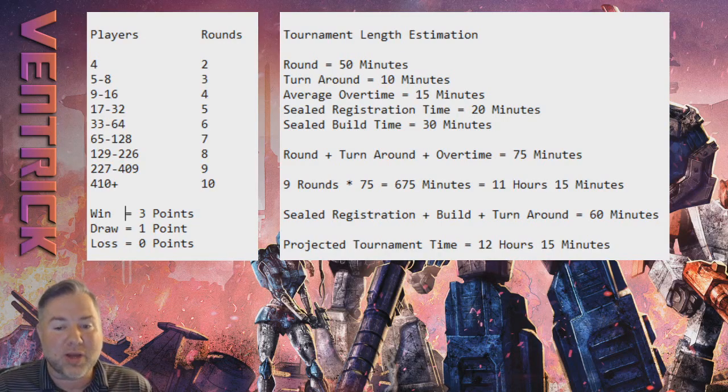Here's my tournament length estimation: a round is 50 minutes — that's codified. Turnaround is 10 minutes — that's the time from the last result slip going in until pairings are printed, posted, and players are seated. Average overtime I put at 15 minutes. The more players you have, the greater the chance someone goes to time and into extra turns. Also, in a large tournament like this there are deck checks and judge calls — any judge call lasting longer than a minute requires a time extension, so request one if you don't get it.